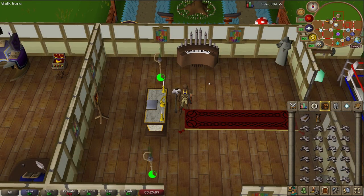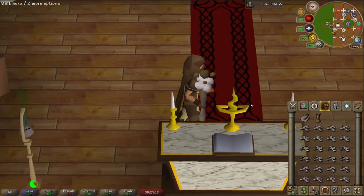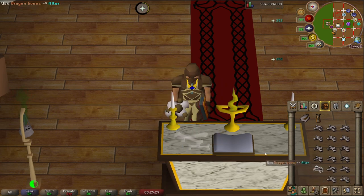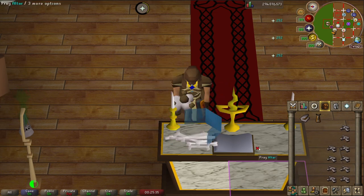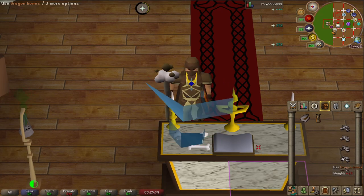Now if you want to do things a bit faster and don't mind putting in a bit of extra effort, then you can do it manually. To do this you just need to zoom in and basically just line up your inventory as close as possible to the gilded altar, and then just left click with the menu entry swappers and use it. You can just keep using them very quickly, just wait for the exp drop to use it, and you should be able to get about 600kxp per hour if you're doing this consistently, so this will definitely get you through your dragon bones a lot quicker.